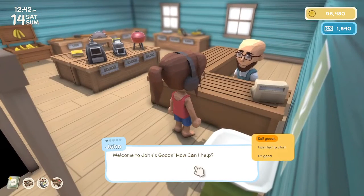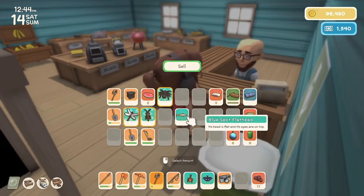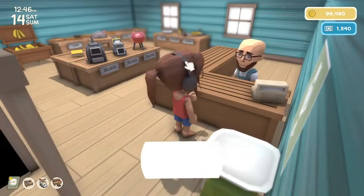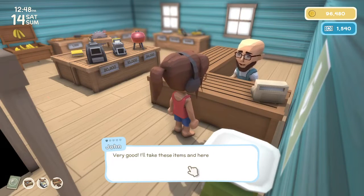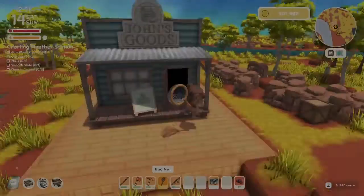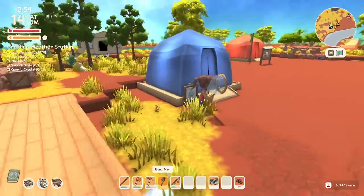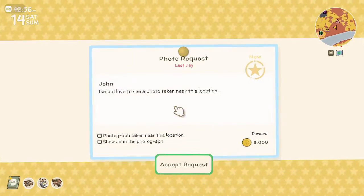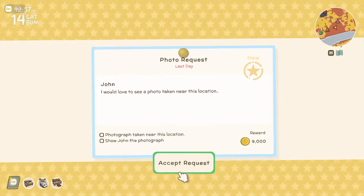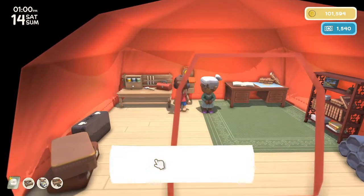So let me go sell this stuff to John and do a couple other things. Hi John. Welcome to John's Goods, how can I help? Sell goods. Show us what you got - I got this, this, this, this, this, and this. All up, I can offer you 5,114 dinks. I'll take these items, here's your dinks. Thank you, John. Was there anything in here that I needed? No. Photo request - okay, I will accept that and figure out where that is in a minute.